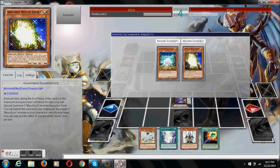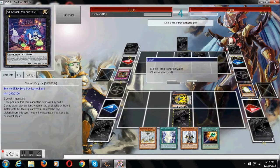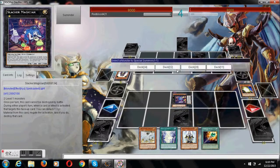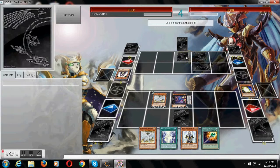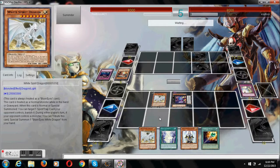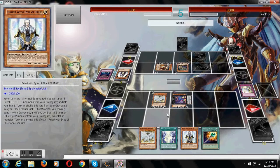Treacherous Trap Hole - we can use our Slacker's effect and get that. We'll get our Ancient Stone effect, get out our White Spear Dragon, and blow up his face-down. That's unfortunately got a notice, so that's one negative thing, but we can still come back from not having our notice.